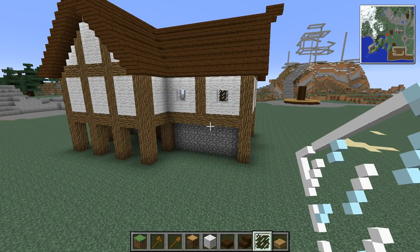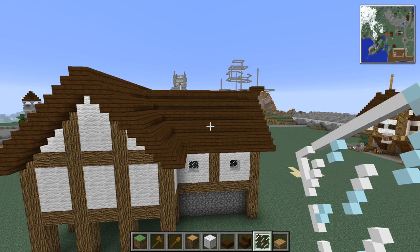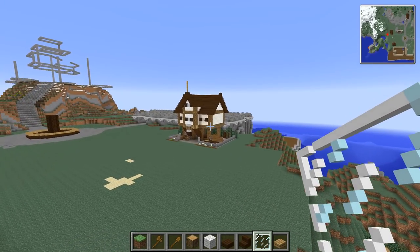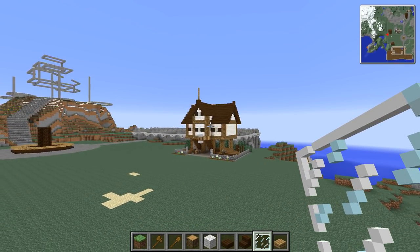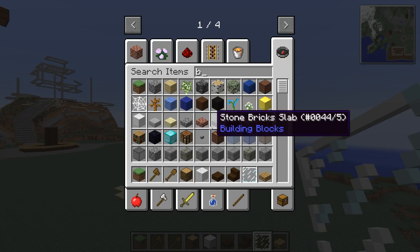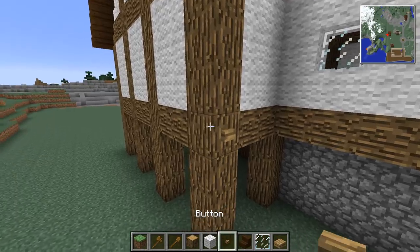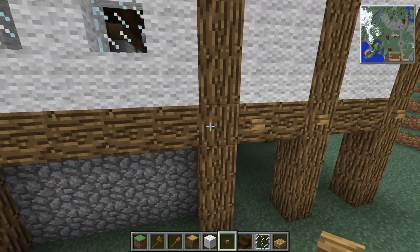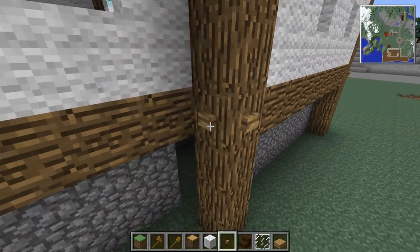Whenever you're doing these sort of buildings or like a medieval city, you want all of the buildings to have sort of common things that are in touch with each other. So for example, trapdoors on the windows, buttons used for little dowels — you want to make sure that you keep that as almost like a uniform throughout all of your buildings. Because if you forget on one of the buildings, that building is going to stand out and look sort of like it's unfinished.